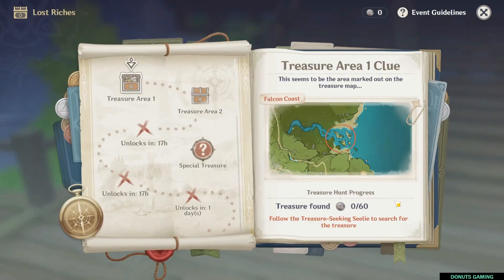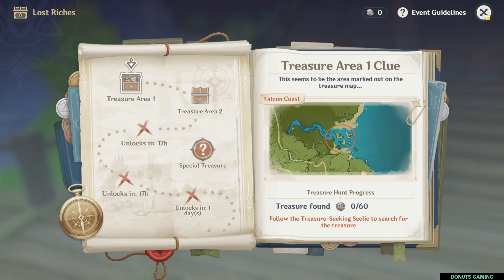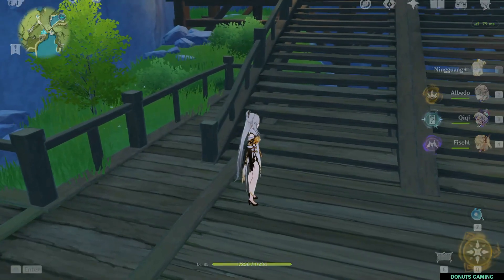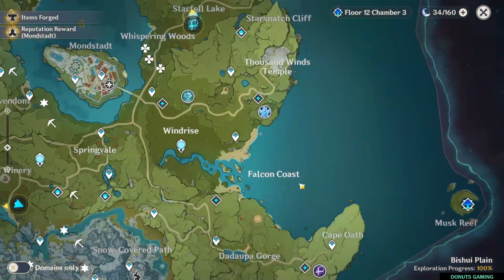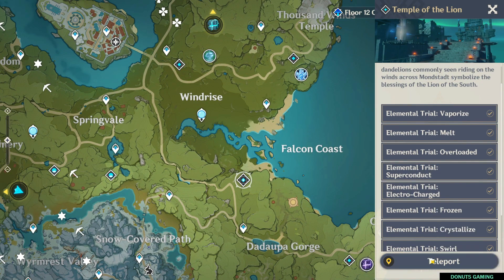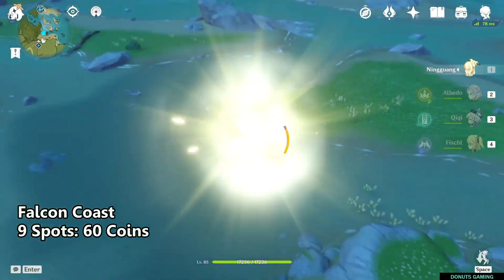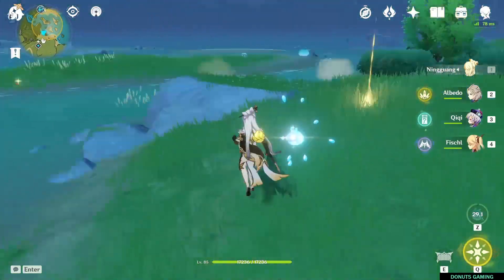The first area is Falcon Coast. You can teleport to the domain near Falcon Coast. There are two areas that spawn each day, for a total of seven days and 14 areas. Let's go to the domain closest to Falcon Coast.